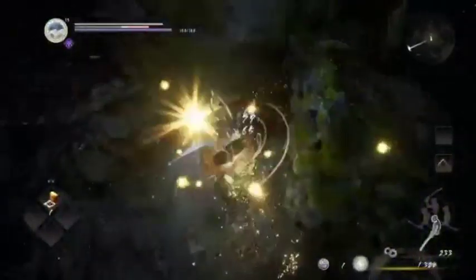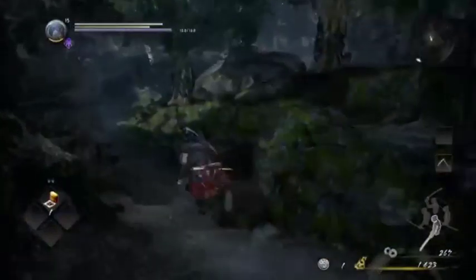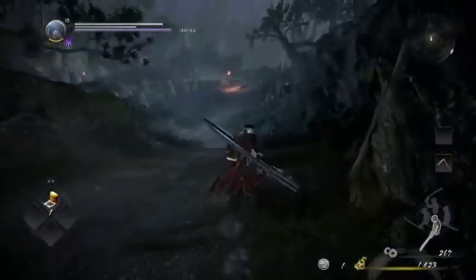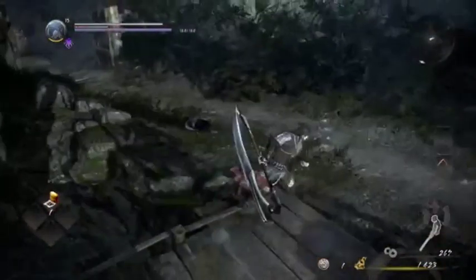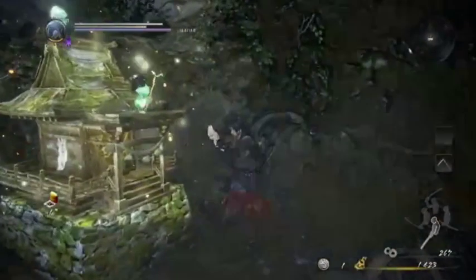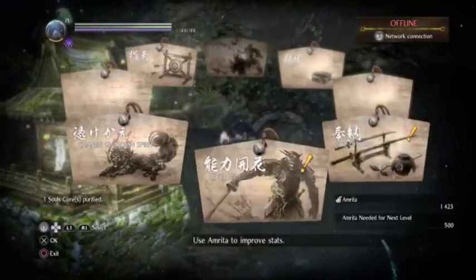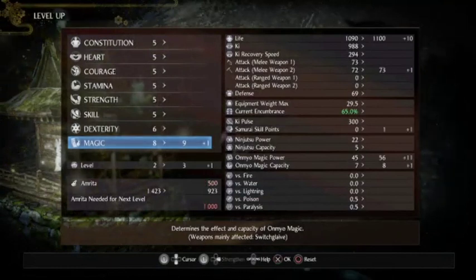The only problem with using the low stance is it doesn't do as much damage. The advantage of it though is it doesn't use much ki. I'm going to see if I'm going to put points into ki or not — probably going to put a few more into magic, because magic is going to be like my bread and butter for the most part.